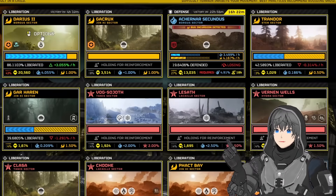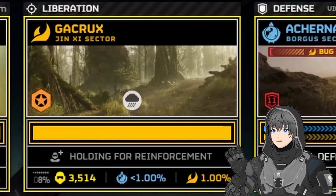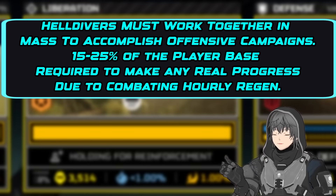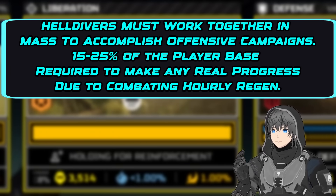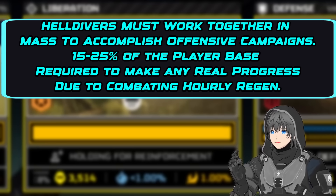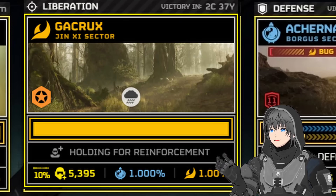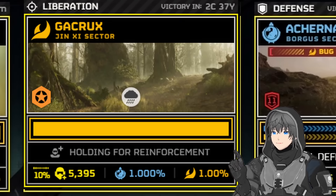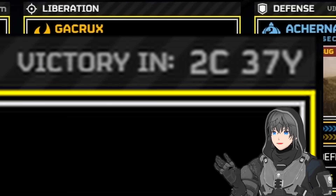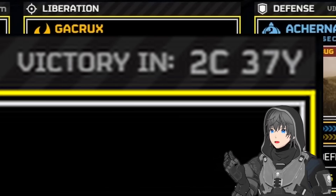Many times this week alone, I've checked the companion app and seen thousands of our Helldivers making absolutely no ground on planets lacking the majority of our forces. Typically, you need to look for planets with over 10,000 Helldivers in order for your contribution to actually be working towards a goal, due to how on average over 25% of the player base is required for the needle to actually be moving forward. Anything less than that, and you get what's happened on Gokrox recently, where 5,395 of our Helldivers were on pace to liberate that planet after 2 centuries, 37 years, and 10 months. So if you want to make a difference, always stick with the majority.